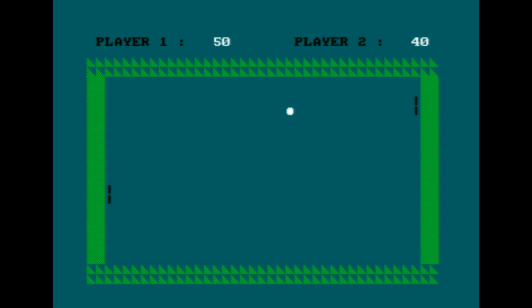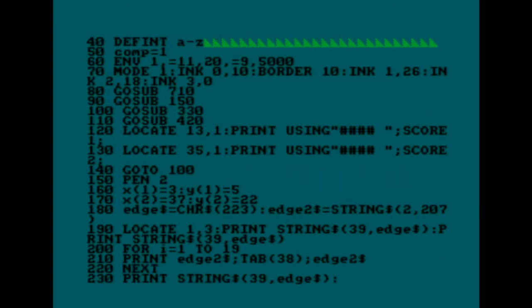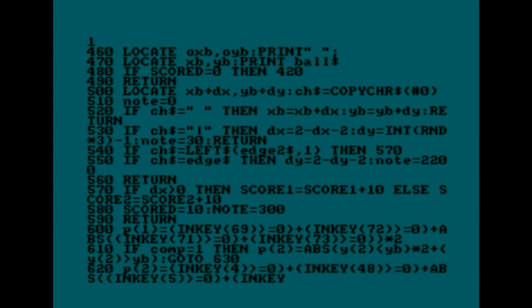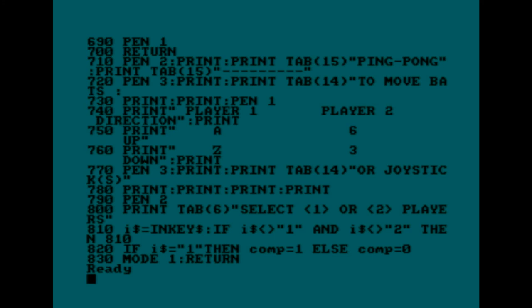Basically you get ten points if you knock the ball past the other bloke — and I use that term loosely because it's just two lines. Does that represent a person? A very thin person. Hold on a minute, I didn't get my points there. What's going on? This game is flawed. Teletennys 6128, copyright Amsoft. There's quite a lot of lines here considering it's Pong, one of the simplest games of all time. Getting close to a hundred lines there.